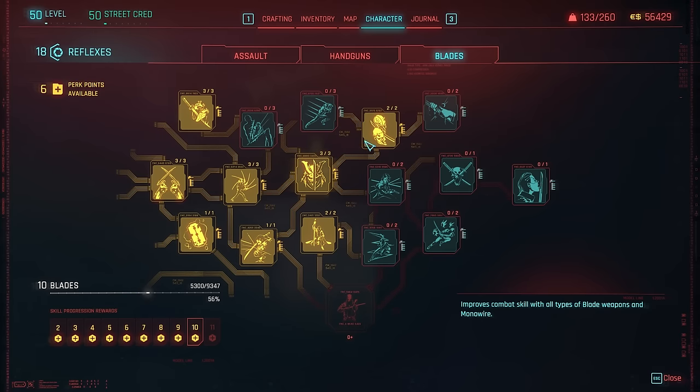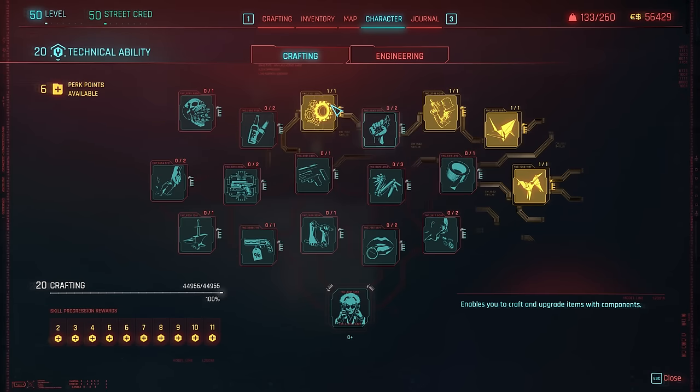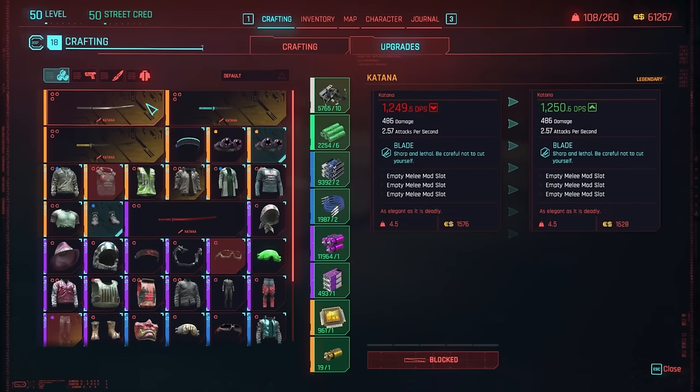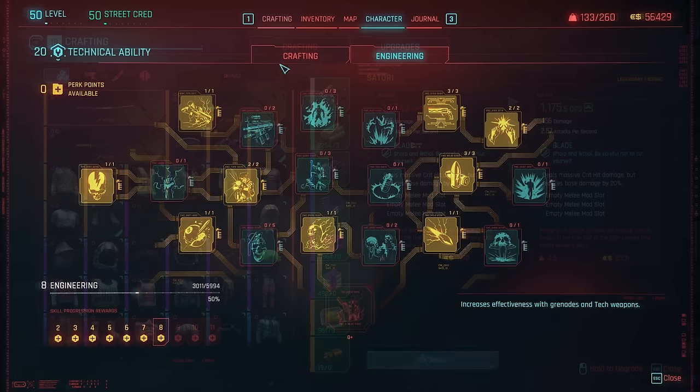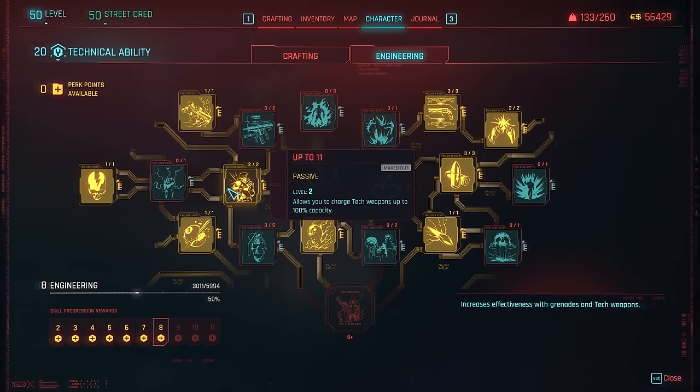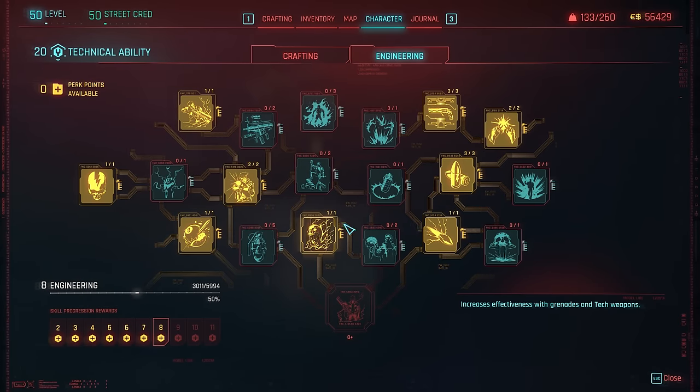Personally, this is what I'm going for. The tech tree is also very important, since Mando is proven to be a pretty skilled craftsman. Perks allowing us to craft better gear are therefore top priority here. Then specking into the tech and power perks from engineering will improve the tech capabilities of our sniper and the ricochet of our pistol.